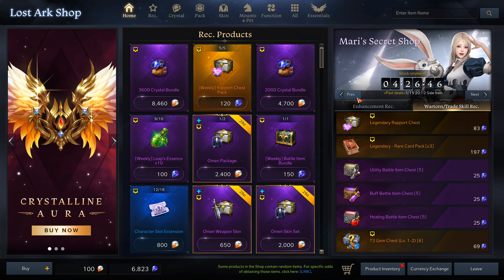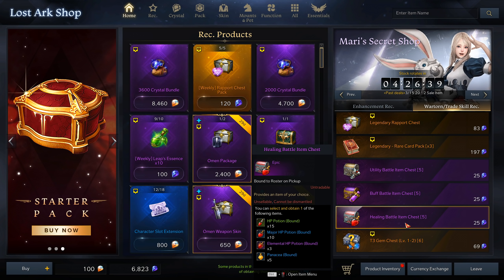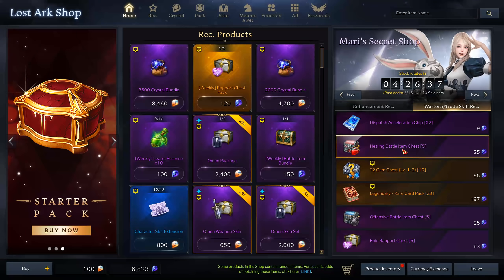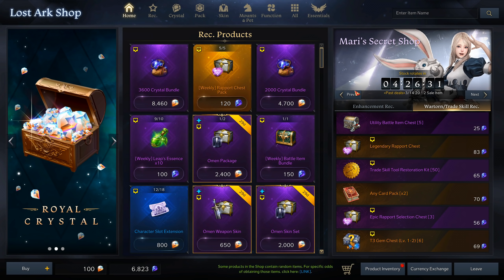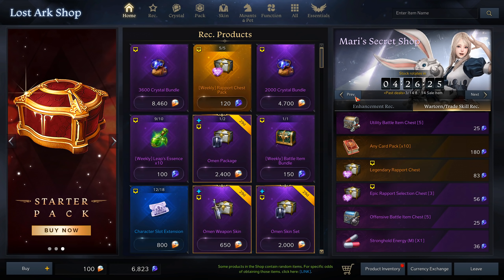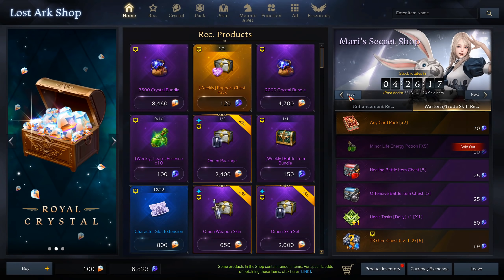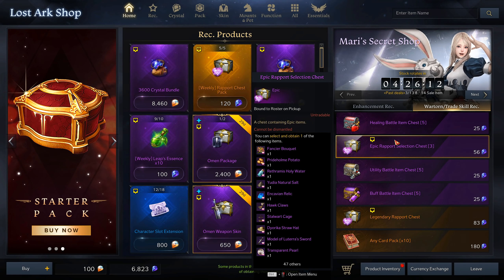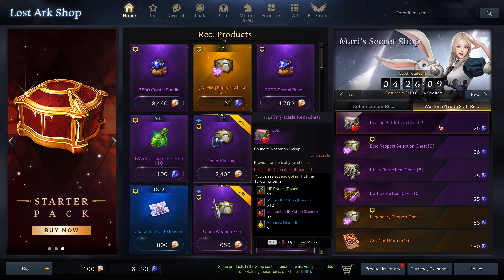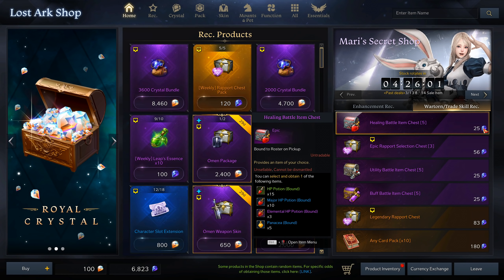So buying these potions from the shop right now is just multitudes cheaper than crafting them yourself. And if you go to the shop there are usually at least a few of these boxes available, so it's not like you can only buy one per day. Right now I can see options for 50, 100, 150, 200, 250, 300, 350, and 400 potions — so I can buy 400 potions for around 3.8 to 4 gold per potion.